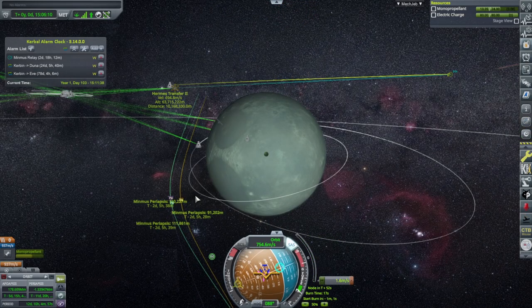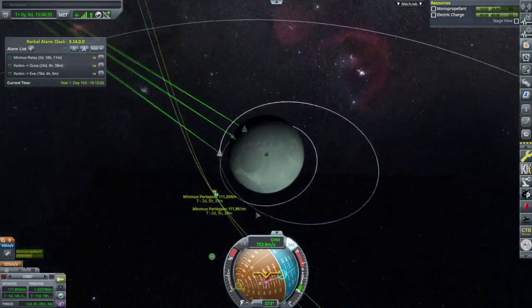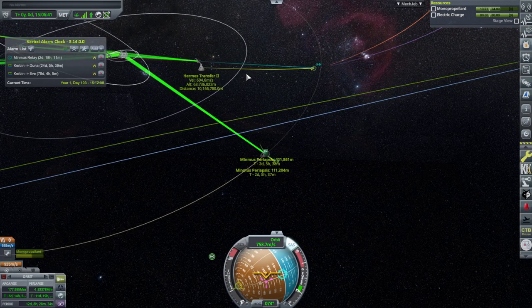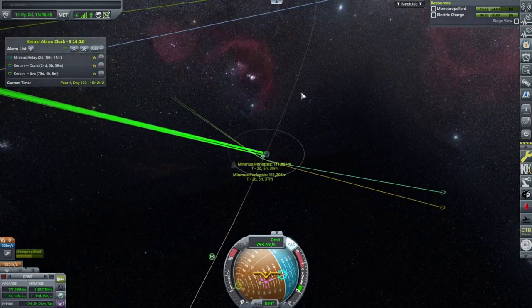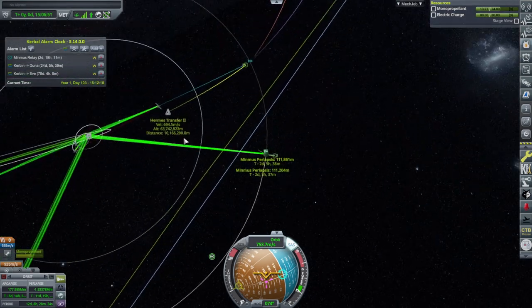We need the distance and the time to be right. Within two minutes, less than a kilometer. We're talking about the Hermes Transfer 2 only having 13 kilometers range in theory — at least to this relay. Obviously more range to the DSN network, but to this relay, only 13 kilometers in theory.